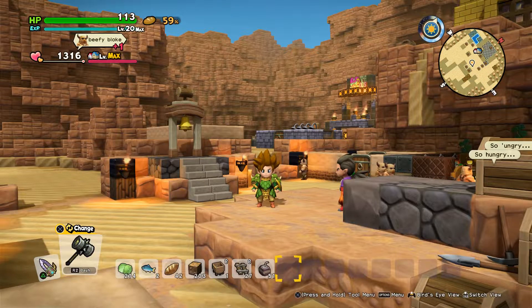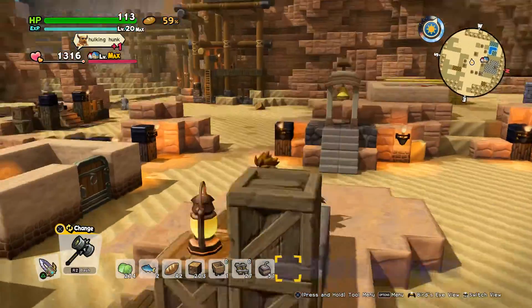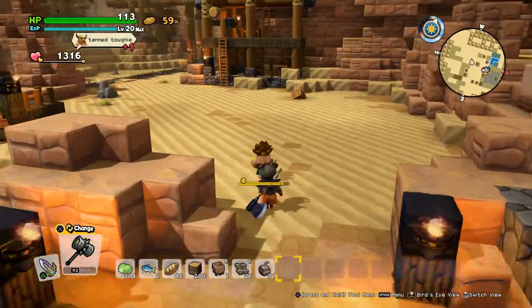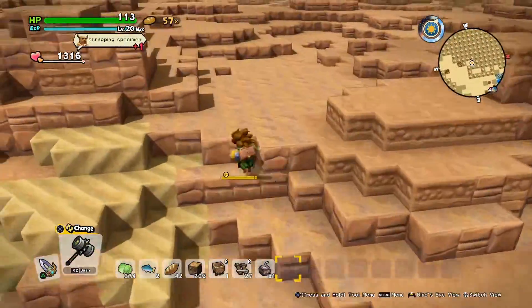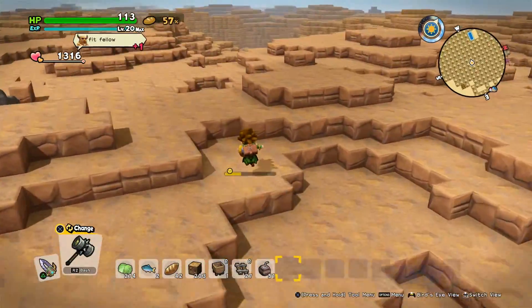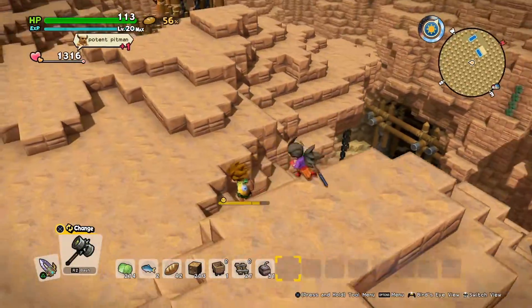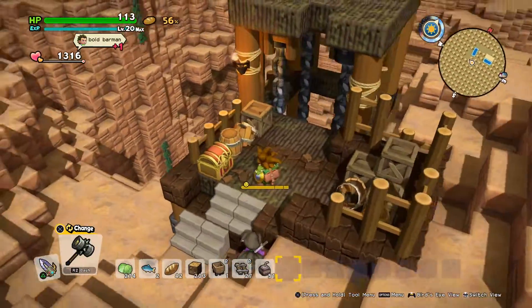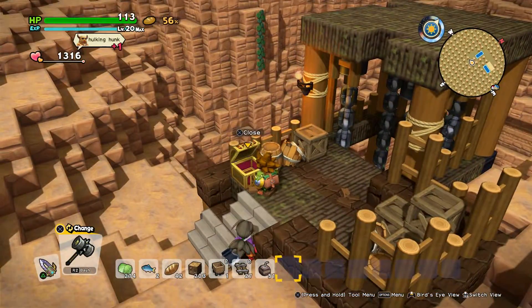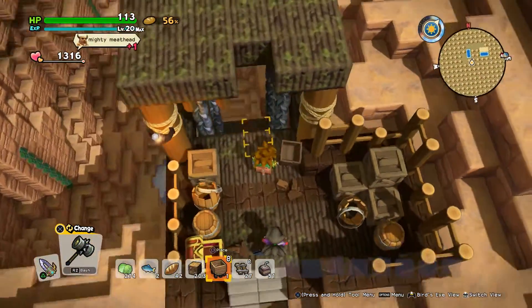We'll begin with the one on the overworld, and this one is quite near. You just have to go up this watchtower and then just run to the opening. And there you'll find a chest — and there is the first seed of life! Perfect!